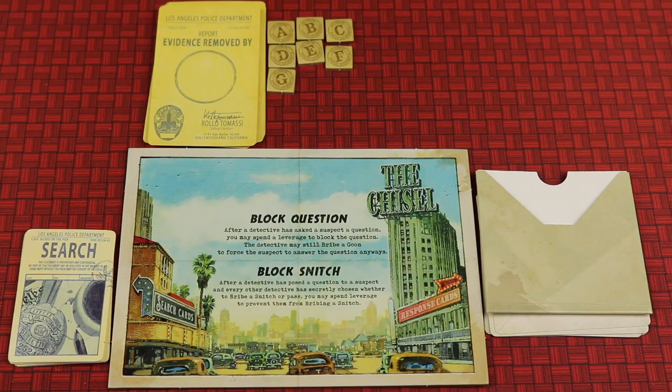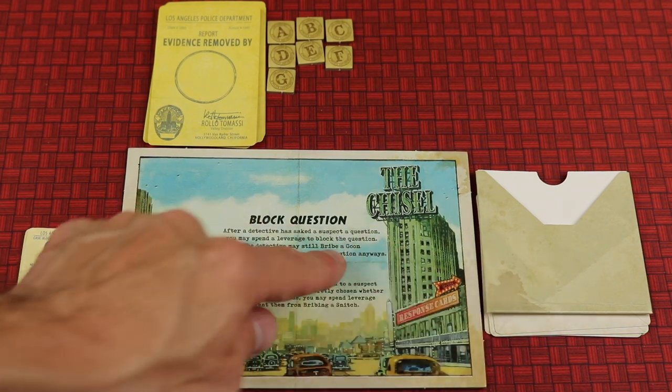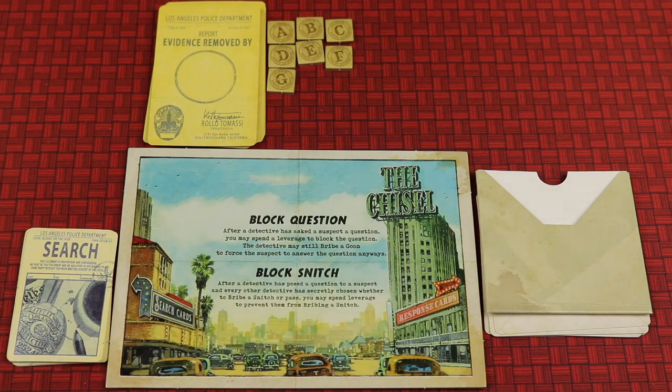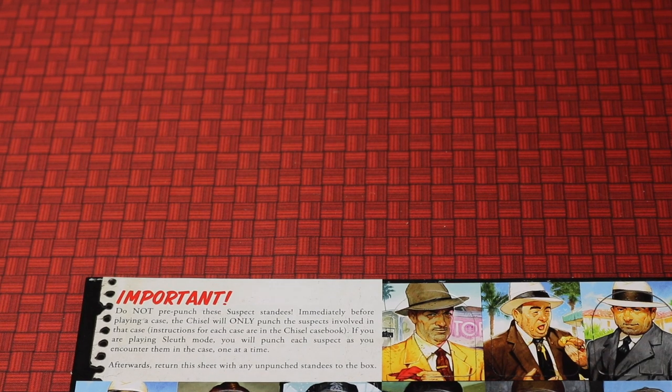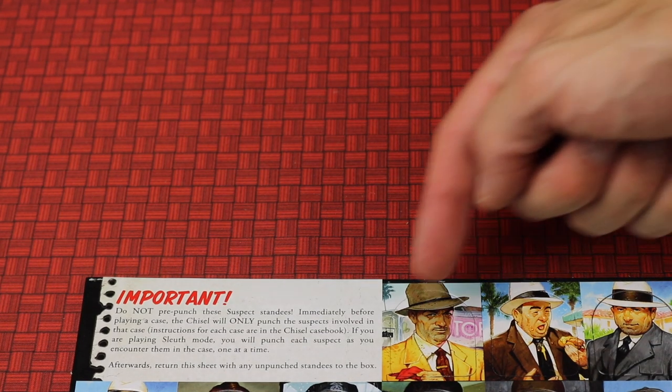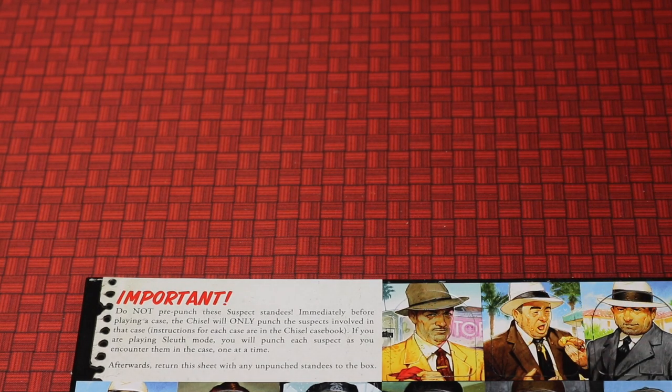With all the cards ready, place the search cards, response cards, and evidence removed markers in their spots near the chisel's area on the board. The chisel then finds the suspect punch board and punches out only the suspects in this specific case — the first three — putting them on standees and keeping them nearby.